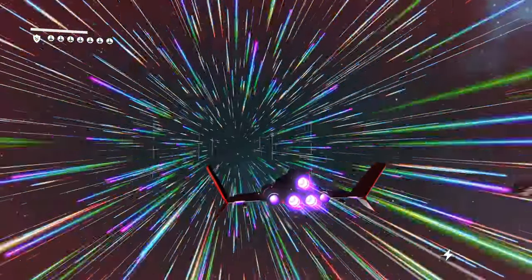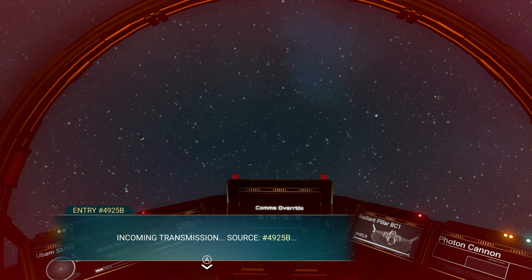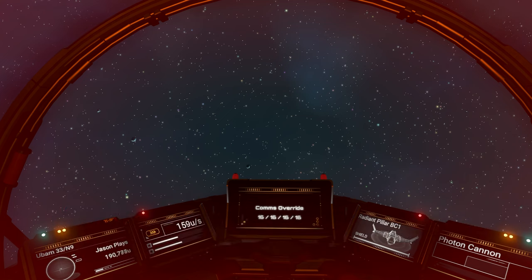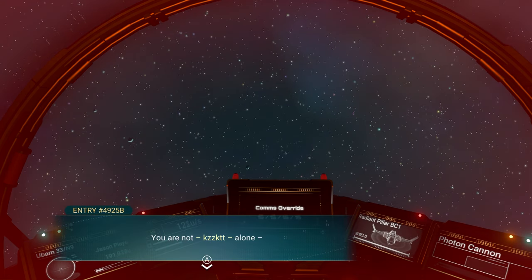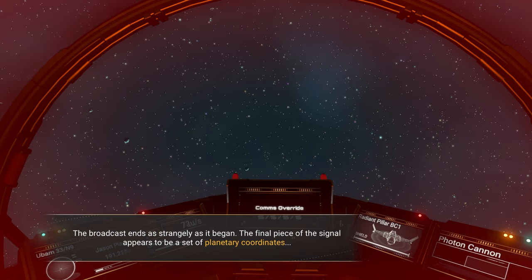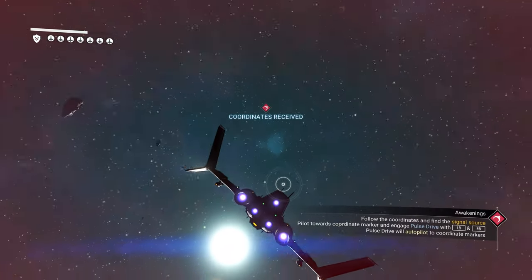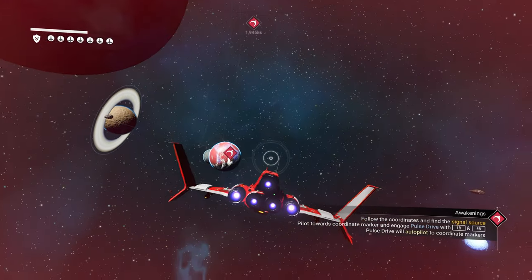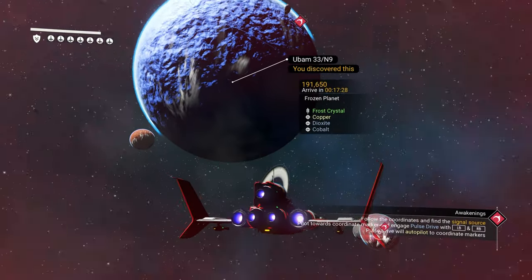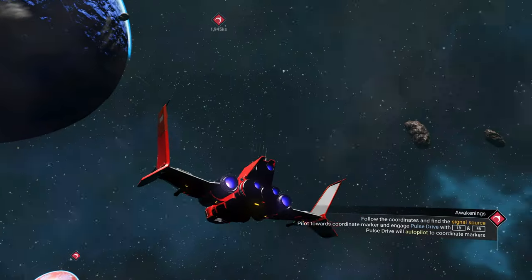And we're out. Easy peasy. Now we have an incoming transmission from source 4925B asking us to identify ourselves. We identify as Jason. The response: 'You are not alone — follow the...' and it cuts out. The broadcast ends as strangely as it began, leaving a set of planetary coordinates. We input the data and can see the coordinates on a planet nearby. That's where we're heading in the next episode. Hopefully you guys liked it — hit that like button, and I'll see you in the next one.